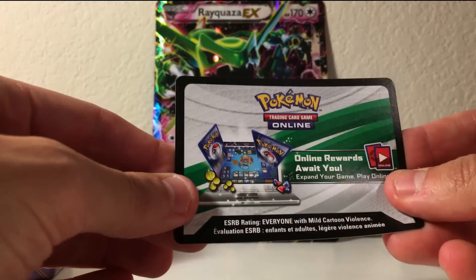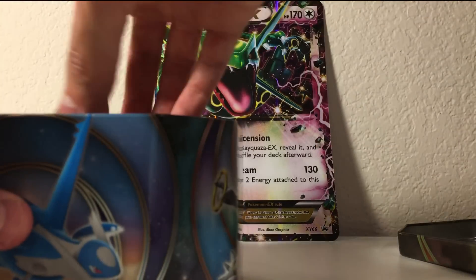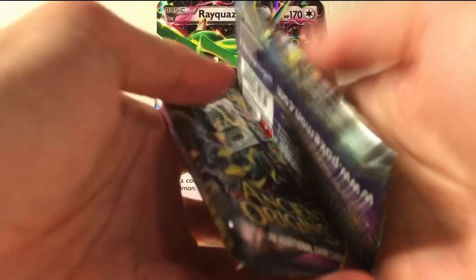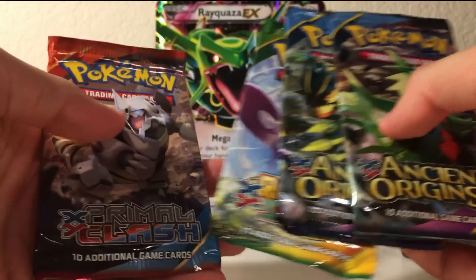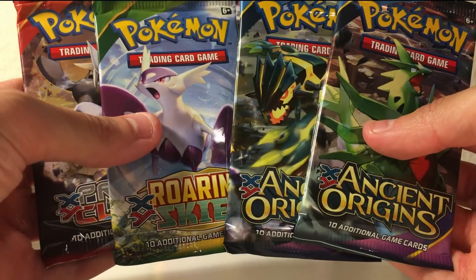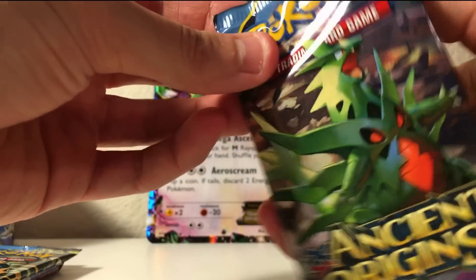I'll be giving that away in one of my giveaways, so stay tuned. And here is a code card — I'm gonna be giving this away too, it's a whole deck, so you'll be getting that in one of my giveaways. And there are actually four booster packs that come with this, from Primal Clash all the way to two Ancient Origins packs. So we're gonna go from newest to oldest.